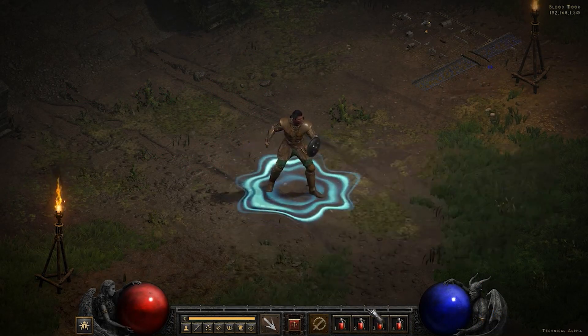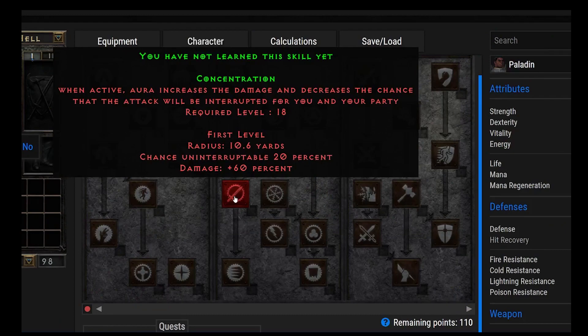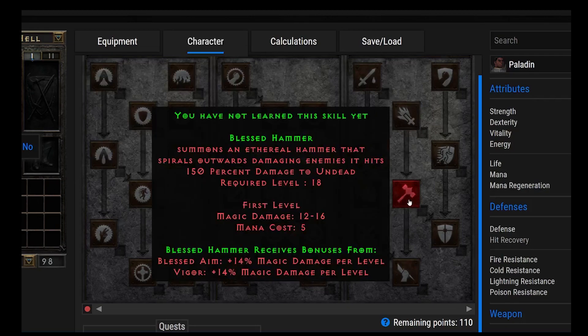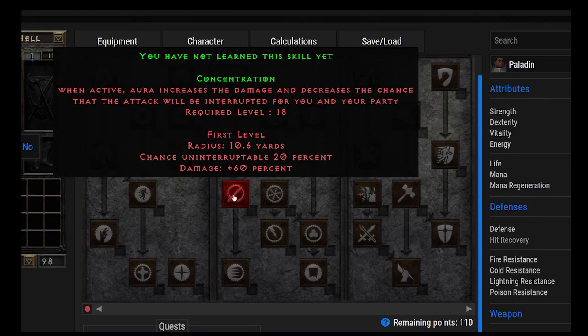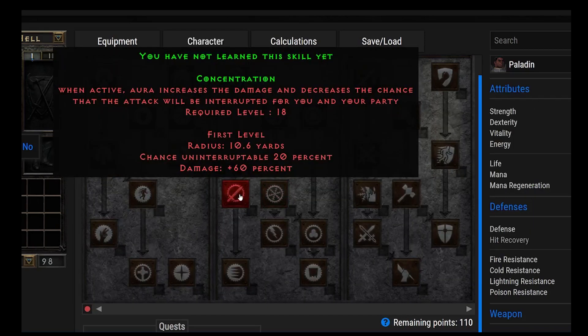Moving on to number 16, we have Concentration. When active, this aura increases damage and decreases the chance that an attack will be interrupted for you and your party — 20% chance uninterruptible and damage plus 60%. Importantly, Concentration somehow increases the damage of Blessed Hammer. I've heard that Concentration Aura is actually the aura for Blessed Hammer builds. If you're going the Blessed Hammer build, you're going to put a lot of points into Concentration.